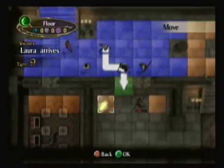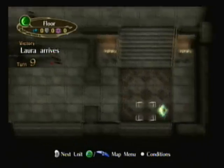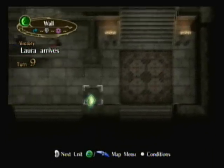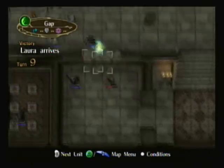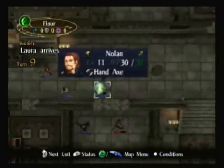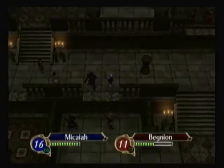One thing I like to do right here is I actually want to move two of my units down to the lower level. Because as I already said, we will get some enemy reinforcements from over here, and if we have units down here, they'll actually try to go this way up instead of this way. It's actually a good lure tactic, so definitely gonna make use of that.